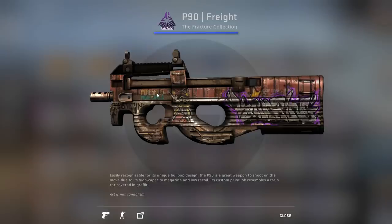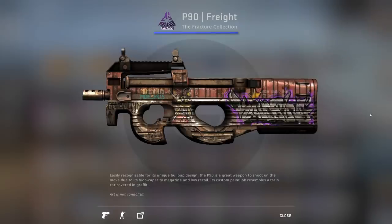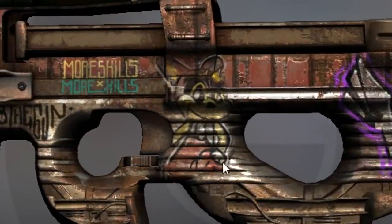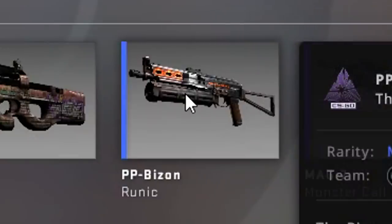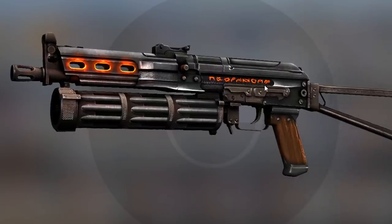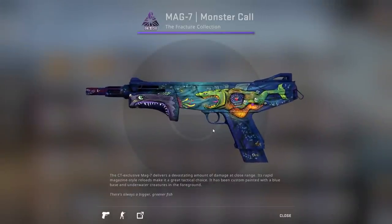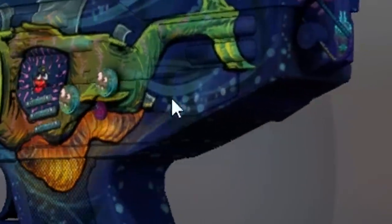Next up, P90 Fright — it says 'more skills, more kills.' It looks like a fright train in the background with a container on it and a lot of graffiti. It says 'bomb the gun' and 'art is not vandalism.' Next up, PP Bison Runic — this one is very nice. The orange burning runic scriptures look very cool, and the magazine looks different. Next up, Mag7 Monster Call — I like this one quite a bit, it's a bunch of fish and the buttons are small fish as well.